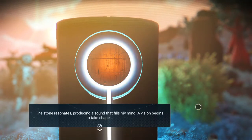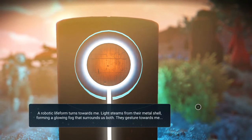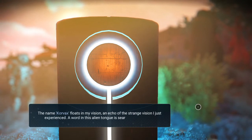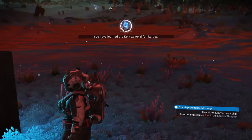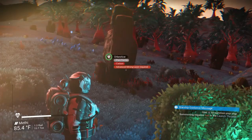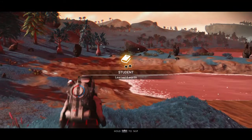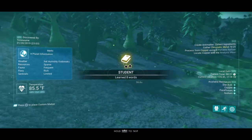Stone resonates, producing a sound that fills my mind. A vision begins to take shape — a robotic life form turns towards me. Lights stream from their metal shell, forming a glowing fog that surrounds us both. They gesture towards me. I'm going to accept that knowledge, and we're going to learn the word Corvax. So we learned the Corvaxian word for Corvax — convenient. Sun's going down, and we get a journey milestone: Student learned great words.